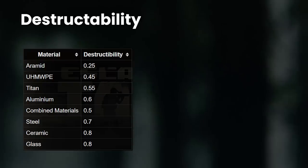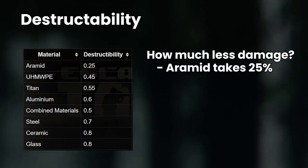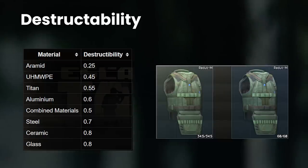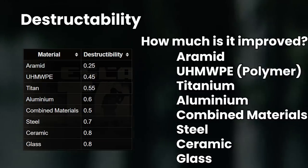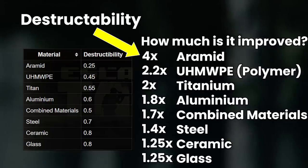The destructibility values are a small number because they represent how much less a round damages the armour — aramid only takes 25% of base damage. I find it more intuitive to think of how much durability is improved by this stat instead: aramid can effectively take 4 times more damage than base.